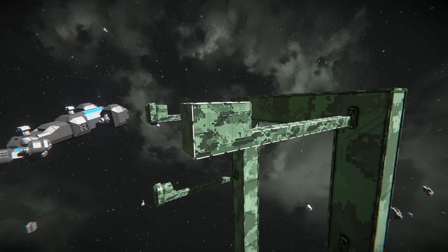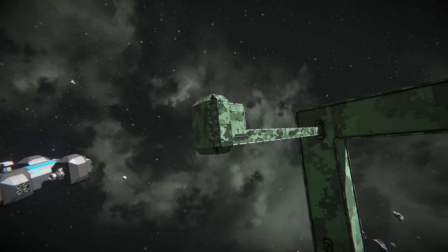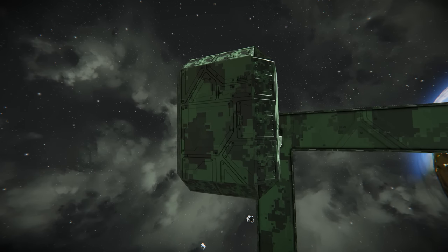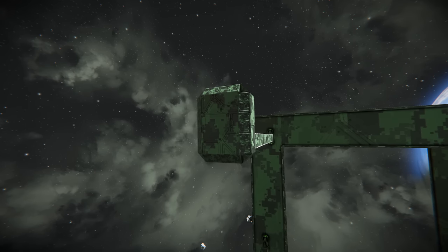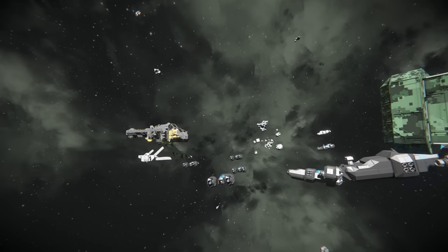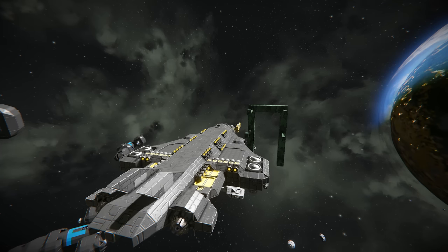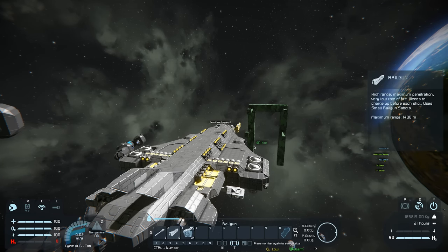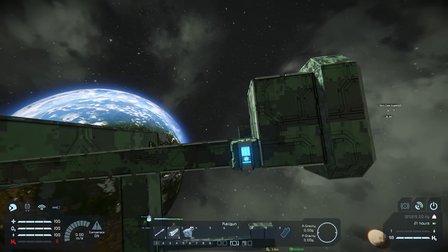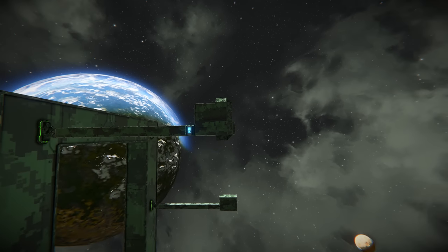We've got four thick heavy armour blocks as a basic test on the right here, and we've got the explosive reactive armour currently set up with six warheads armed. They've got around four or five metre blast radius, and these do a massive amount of damage, so they should wipe out whatever projectile's fired. We've got our red dot lined up right on the centre, and we're going to get the camera real close so we can see what's going on. We're going to activate it with nine and pull the trigger.